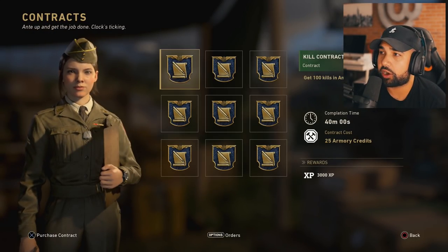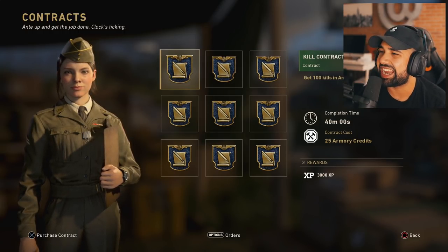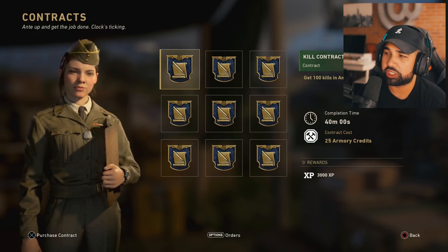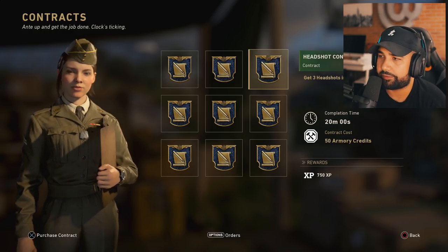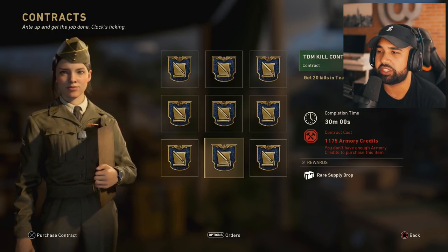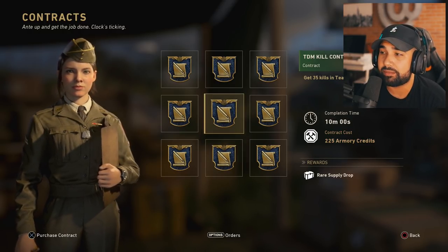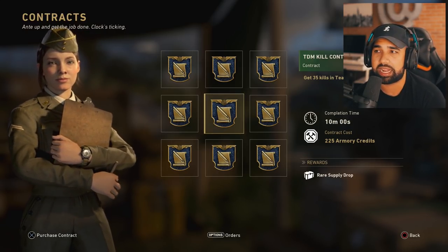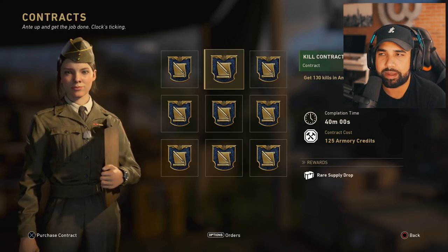Now you have the Quartermaster right here - this young lady. You have contracts you can unlock. For instance, this contract says get 100 kills in any game mode - if you do it you get 3000 XP plus 25 armory credits. You've got 40 minutes to complete it. Some contracts are harder than others; some give you XP, some give you rare supply drops. For instance, get 35 kills in TDM in 10 minutes for 225 armory credits plus a rare supply drop.